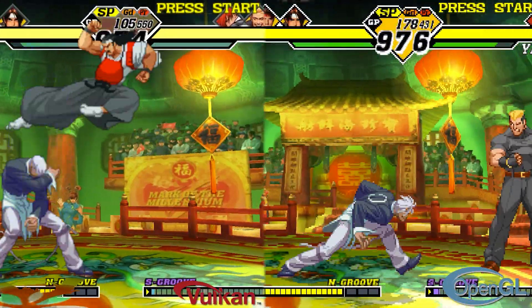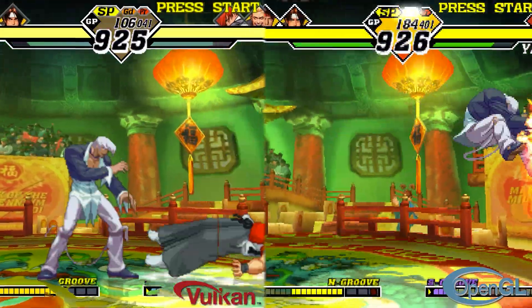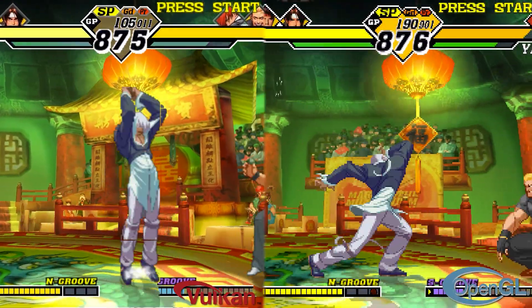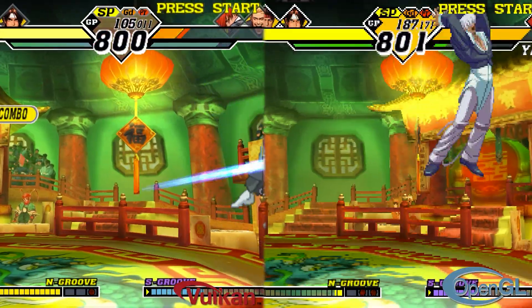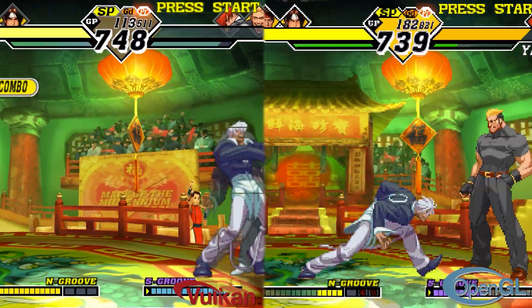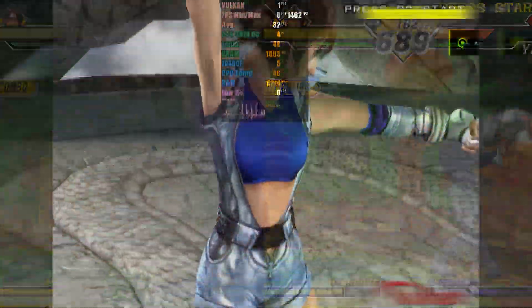Now that you know about the APIs, let's briefly talk about the 2D games that are compatible with the emulator. Most of them are fighting games, as the PlayStation 2 has some great fighting titles. However, if you want to play your fighting games on this emulator, be aware that even when running at 100% speed, Vulkan presents low quality, and when using OpenGL some elements are broken, such as character shadows and other transparencies.